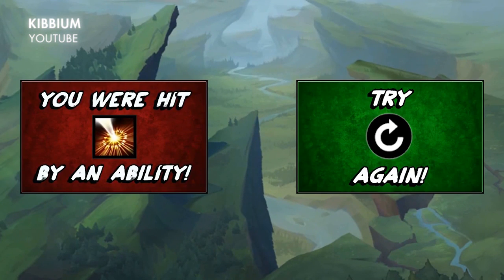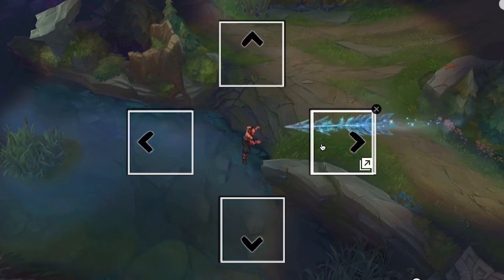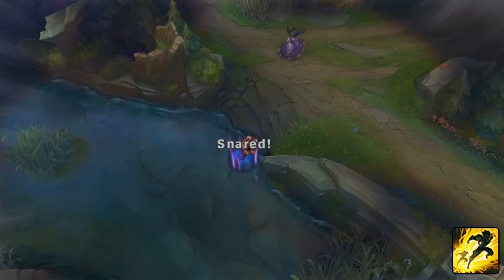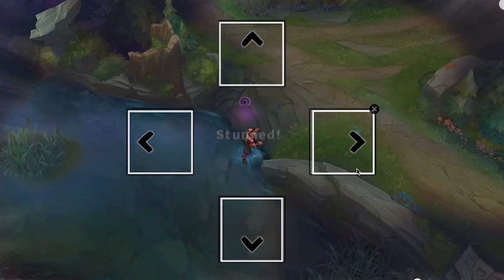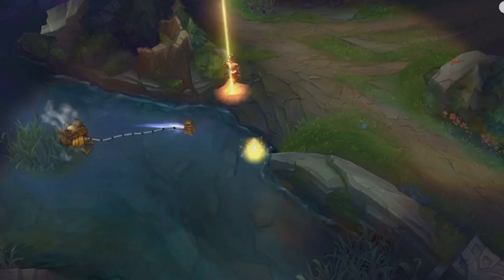Next up we have a homemade League flash trainer made using YouTube annotations by Steven Kibbe from Iowa. Depending on where you click, it sends you to different parts of the video based on your outcome. If you didn't flash the Morgana cue, it sends you to a video that says you were hit by the ability — try again. He also has it set up for flashing too late or too early, covering all the different scenarios. I'd be curious what other elements could be taught this way — like stealing Baron with smite.